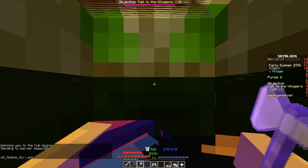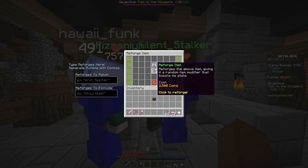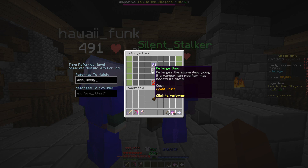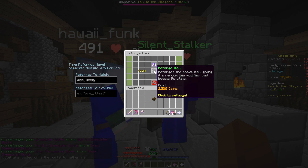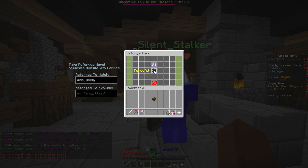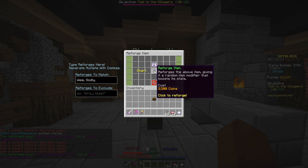Reforges work exactly the same as enchanting. We can go ahead and type in 'wise' and also 'godly,' separate them by a comma, hit it, and all we have to do is click and it's gonna pause once it gets to wise or godly. You can watch YouTube at the same time and by the time you get the right reforge, it's gonna pause for you. This is honestly amazing.